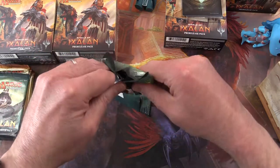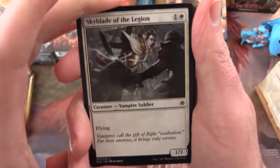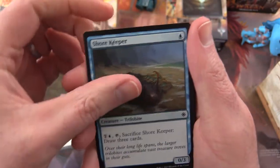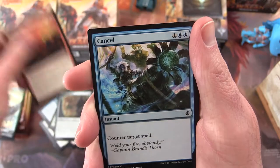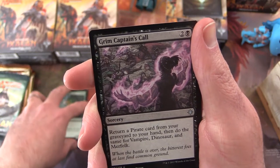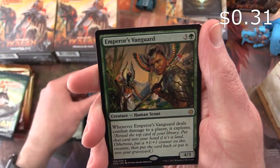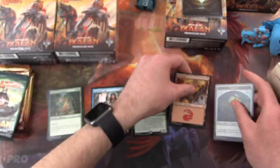Let's get started — we'll go with Ixalan. Starting off we have Skyblade of the Legion, Skittering Heartstopper, Jewel Shot, Slash of Talons, Shorekeeper, River Herald's Boon, Gilded Sentinel, Unfriendly Fire, Cancel, Colossal Dreadmoor. The uncommon is Grim Captain's Call. Unclaimed Territory — there's a good one. Stormfleet Spy, and Emperor's Vanguard is the rare. Mountain and Treasure Token.